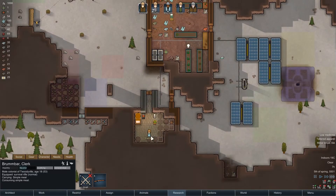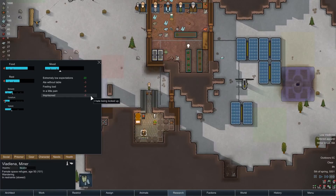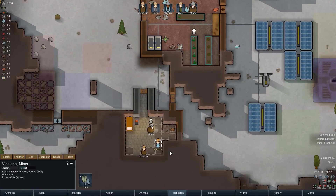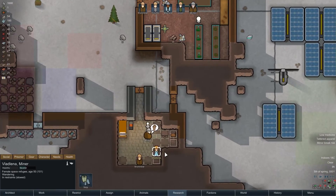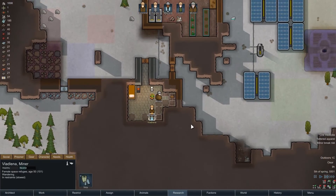There we are — she's no longer hungry. Let's see how well we do. 15% chance — that's actually already okay-ish. We're doing the thing in her room.